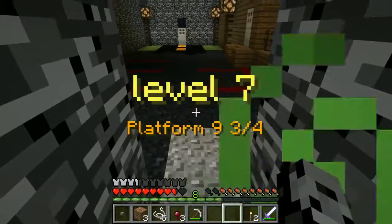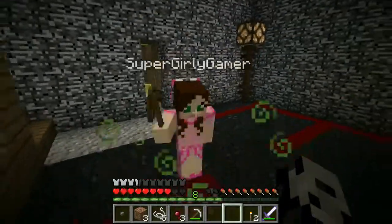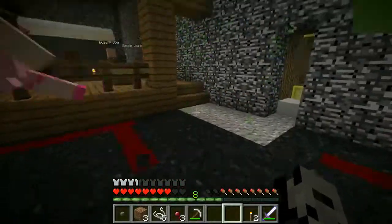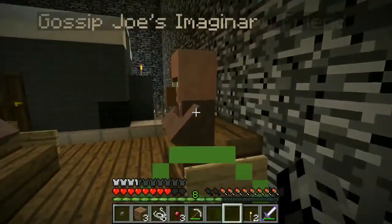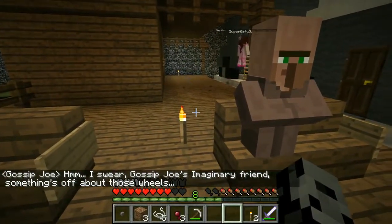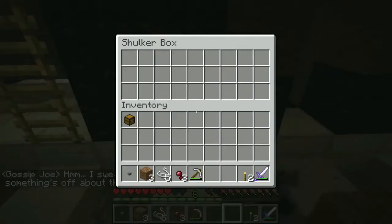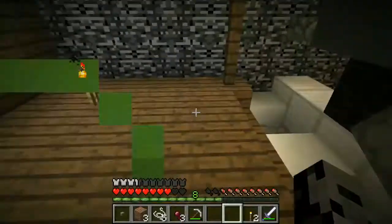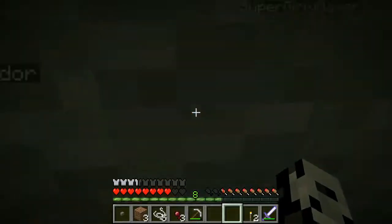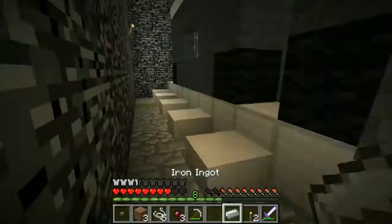Platform 9 and three-quarters! Did you say firths? I said three-quarters! Three, two, one, go! Oh look, there's Gossip Joe and Gossip Joe's imaginary friend over here! They have no traits! Something's off about those wheels! I found the villager! They gave us information — three iron ingots and yellow wool! At least they gave us some information. I wasn't listening! That's what I was counting on! I found one iron ingot! I'm just going to go talk to him myself. There was only one iron ingot in the area they mentioned.